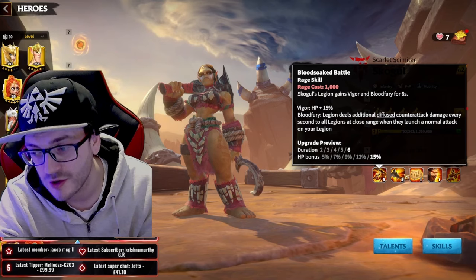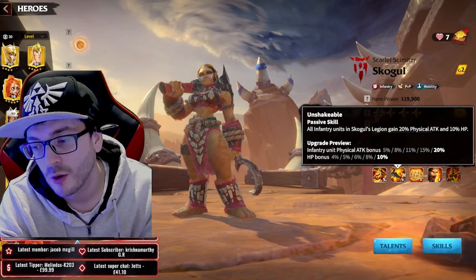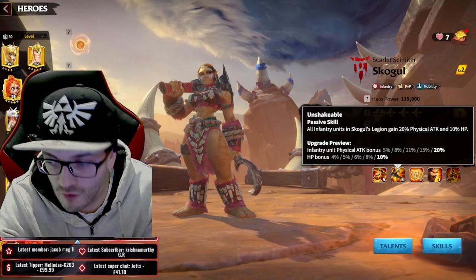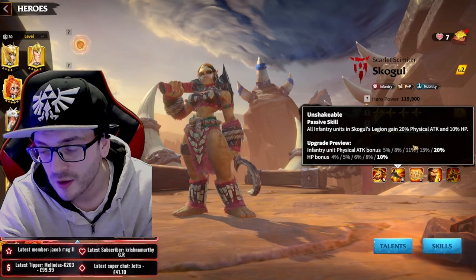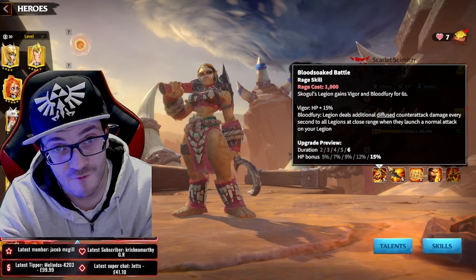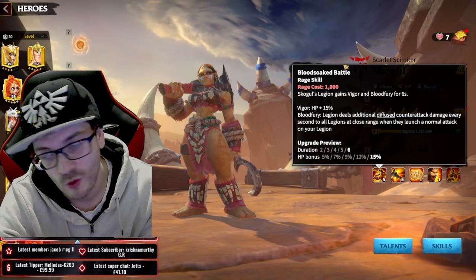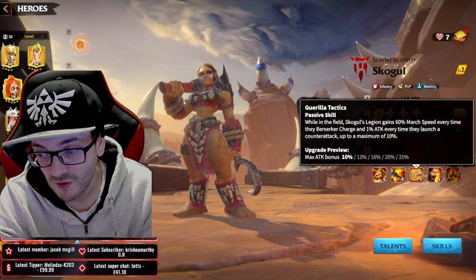Looking at the second skill at level 5, we get a massive HP bonus - a nice 10% HP bonus and another 20% attack bonus, which is ludicrous. If you think about it, we already have a 15% HP bonus from the first skill, so that's 25% in total when the raid skill triggers. Then when we go to the third skill, things start going even more insane.